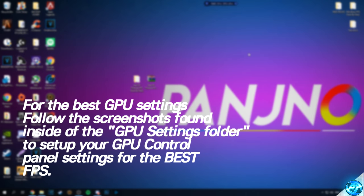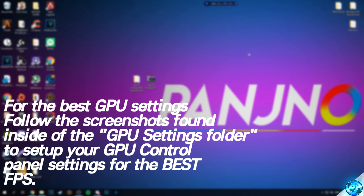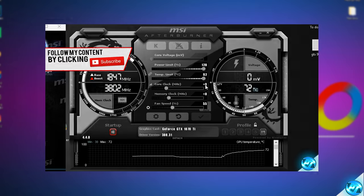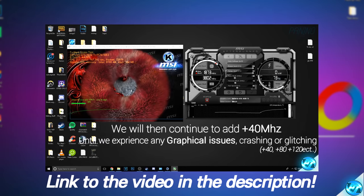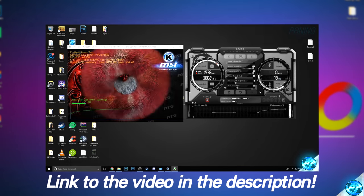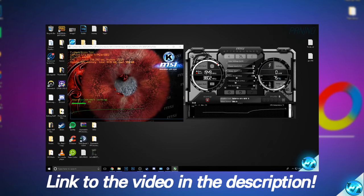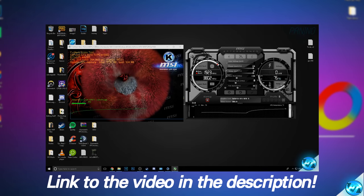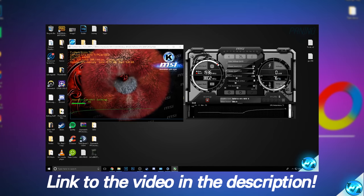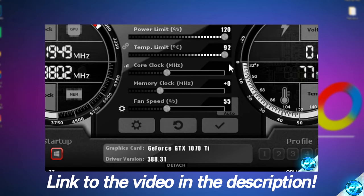Now that you've updated your GPU drivers, I'd also highly recommend checking the description and the card in the top right for my ultimate GPU overclocking guide. Most GPUs can see around 5–25% FPS increase without spending a penny. Overclocking is free, easy, and in the modern day you practically can't damage your equipment thanks to so many fail-safes. I find it incredibly rewarding and educational.